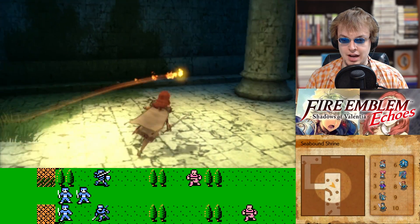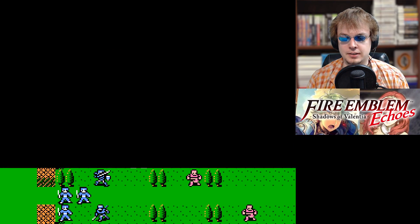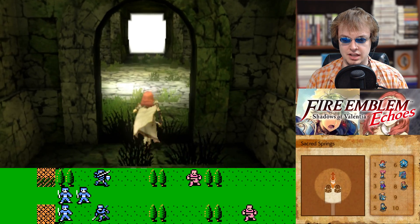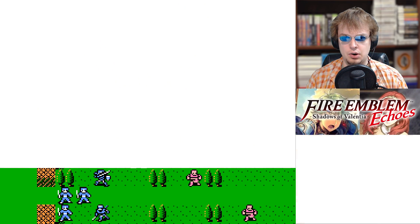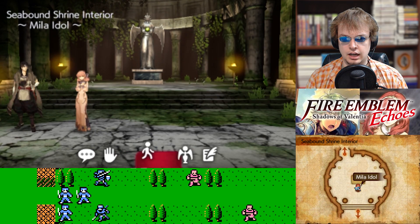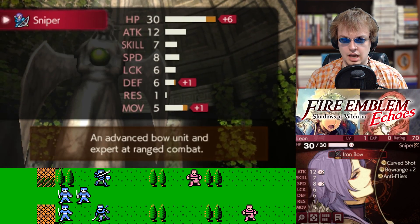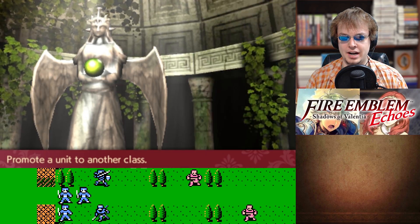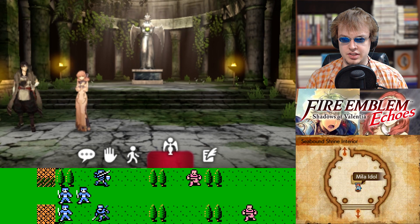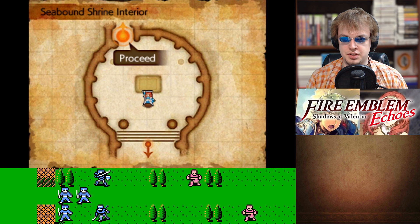I think it's about time we left here. I'm not gonna make an offering to the Milla statue — although I should see. Milla statue, change class. He gains six HP, one defense, and one movement. I'm gonna wait on it, just so I can get him some more stats before moving on to that. Maximizing, as it were.